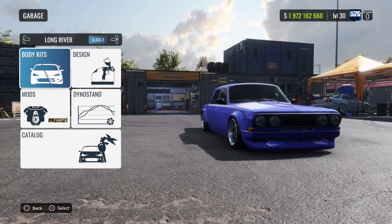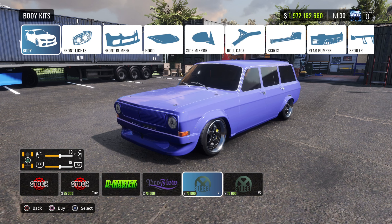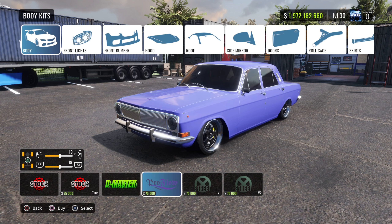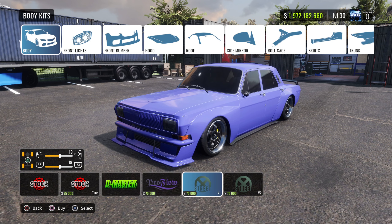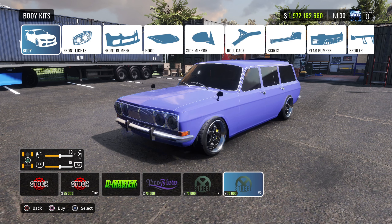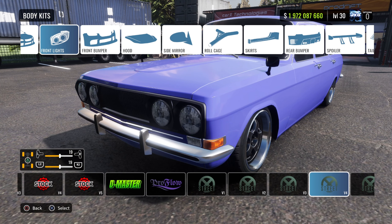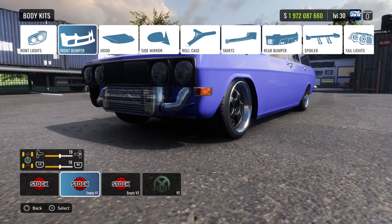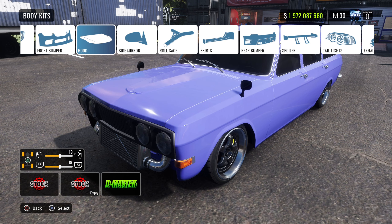If you guys do know what this car is based on, let me know. But real quick I want to hop into the settings one last time to check out the other body kits. I was more into a clean look when I installed it. The D-Master is how the car looks stock, and it actually looks pretty damn nice stock. You can also do a wagon conversion — oh my god, the wagon actually looks so rad, I think we're gonna do it.